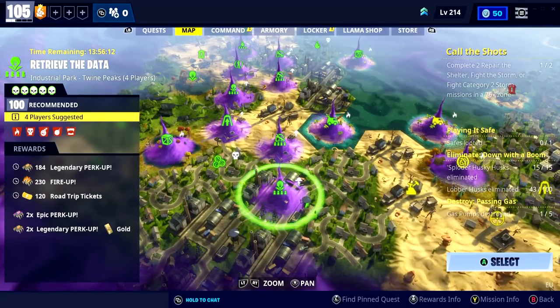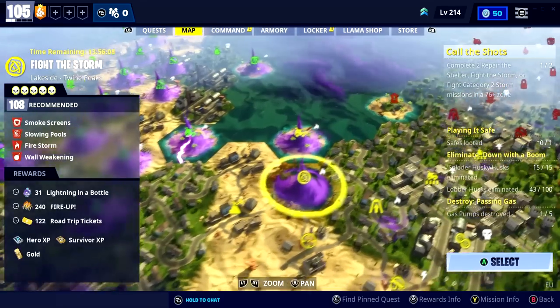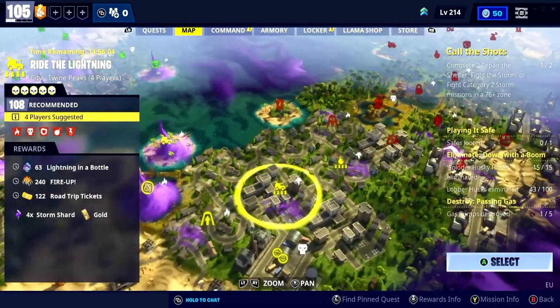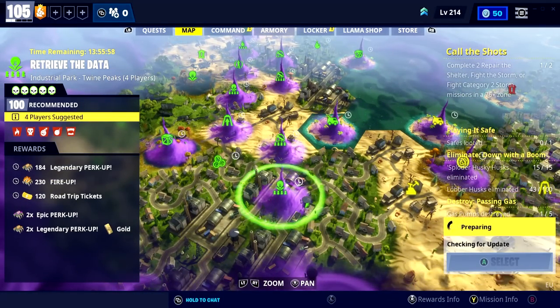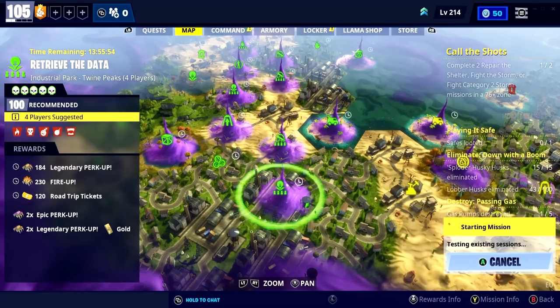That's very nice — that would be the maximization of our Deatomizer. So we'll keep that at heart. 4x Storm Shard. Okay, this feels good. Let's start off with this Retrieve the Data — let's go get the final bits and pieces that we need for our Deatomizer to be maxed out. Gold Legendary perks. Very tasty.